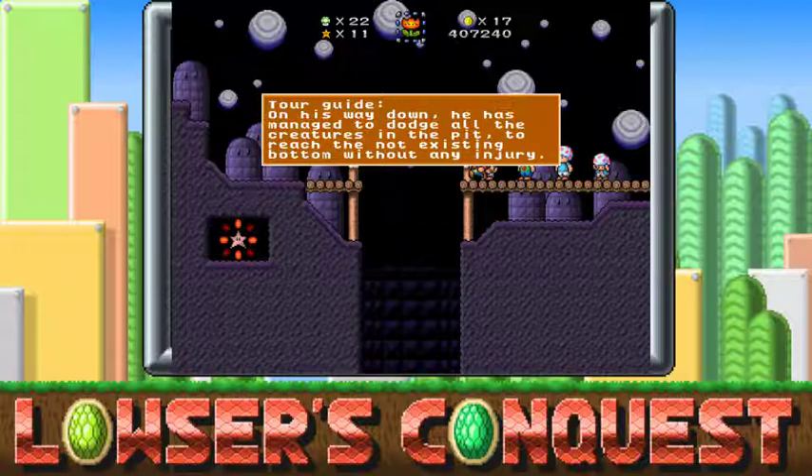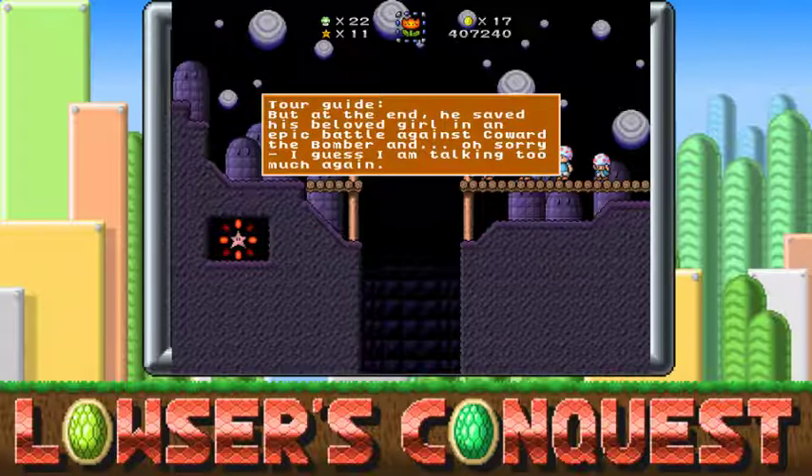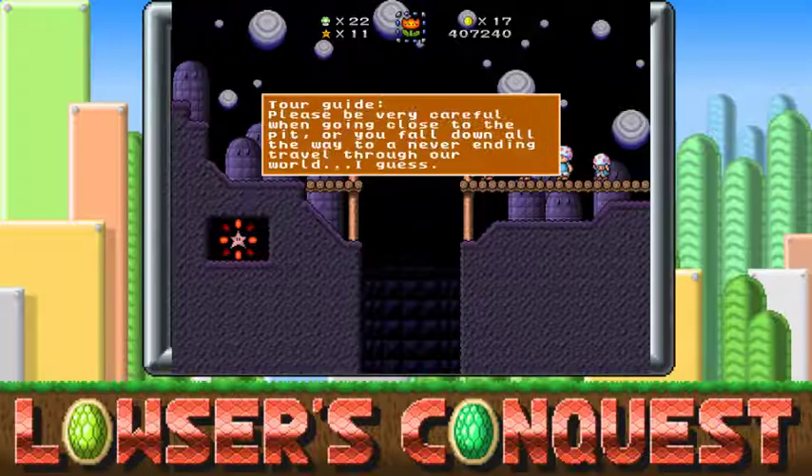'On his way down, he managed to dodge all the creatures in the pit to reach the not-existing bottom without any injury. But while he fell down the pit, he lost all his money, so in the end became poor — like a beggar. But at the end he saved his beloved girl in an epic battle against Coward the Bomber. Oh sorry, I guess I'm talking too much again. Please be very careful when going close to the pit, or you fall down all the way into a never-ending travel through our world.'